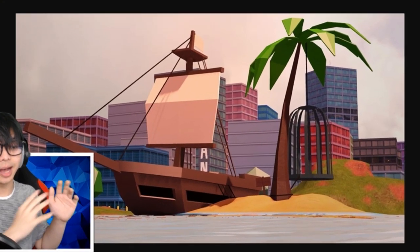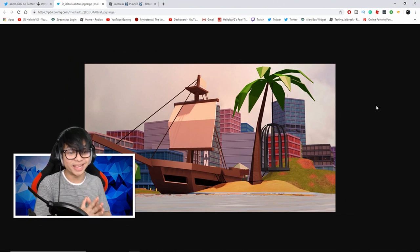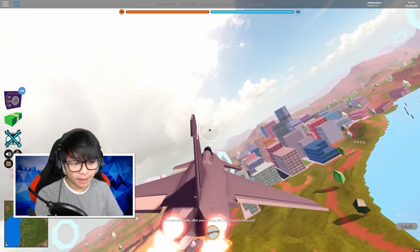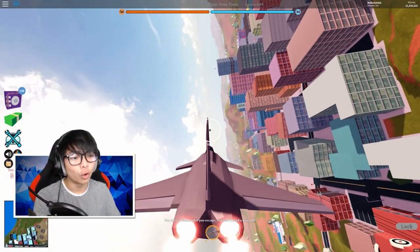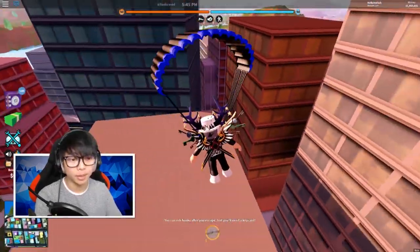This thing right here is a pirate ship, and it's gonna be a big deal in the next Jailbreak update. And there's also this little pink building in the middle of nowhere.